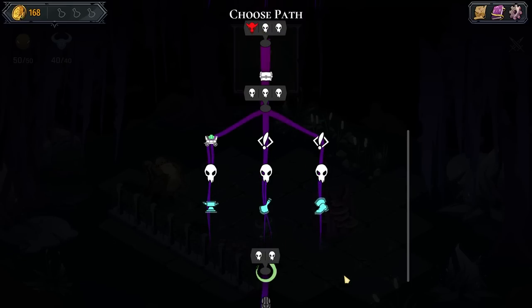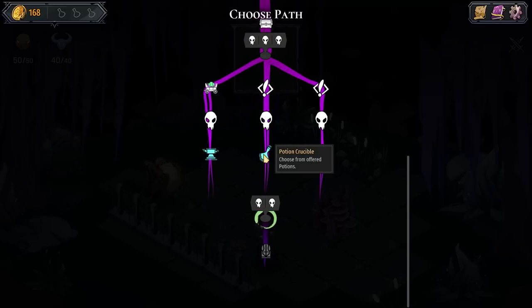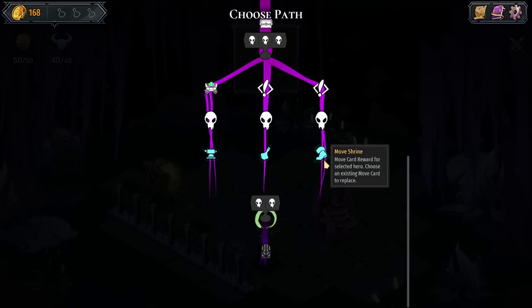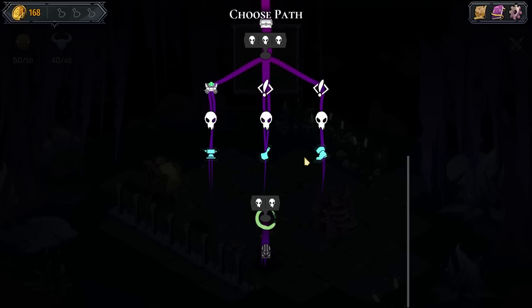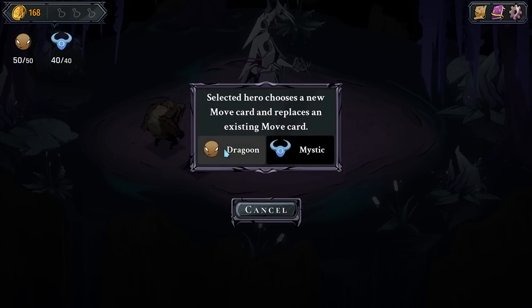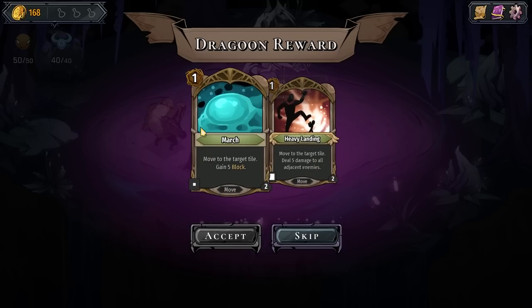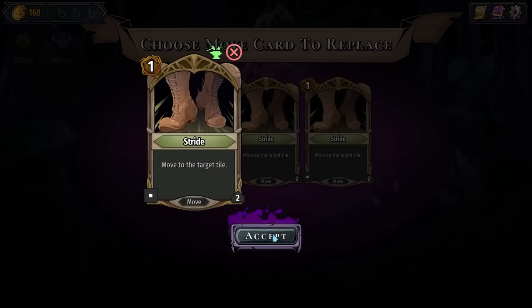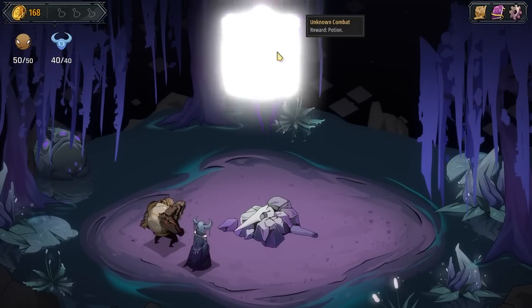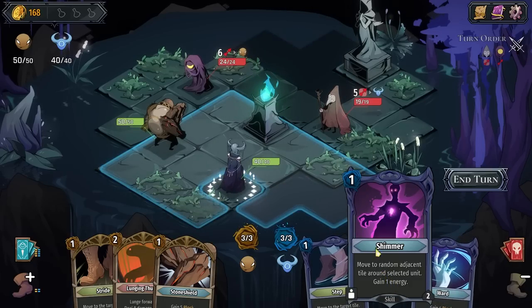Choose a path — so this is where we were here. Potion, crucible, move card reward for selected hero. Choose an existing move card to replace — oh, I like that. Upgrade a card. Selected hero chooses a new move card and replaces an existing move card. Move to the target tile and gain 5 block. Move to the target tile, deal 5 damage to all adjacent enemies. I'm going to try and have you be more of my tank and have this be more of my DPS. Straightforward, maybe a little quasi-boring way of doing it but I think it's going to be good.